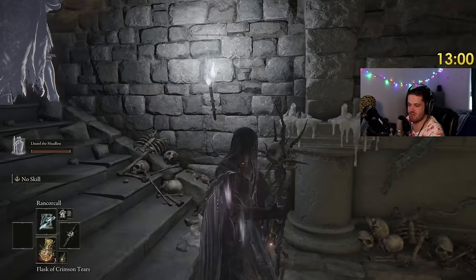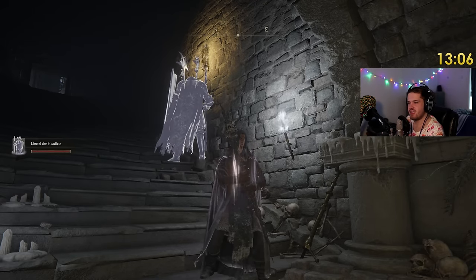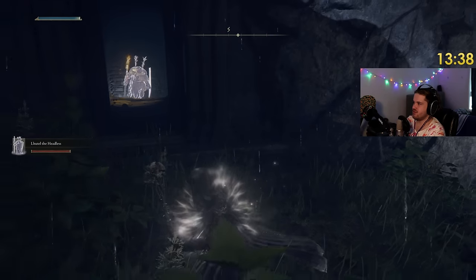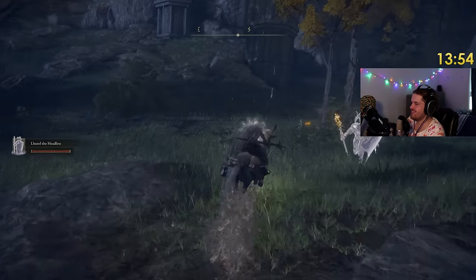Did you see my health and FP bar just drop? Also, why can I summon it here? Can summons just follow you anywhere? You literally just follow me around.